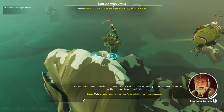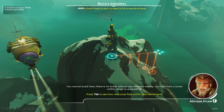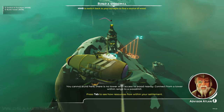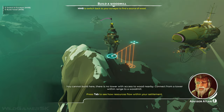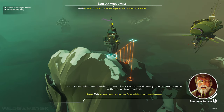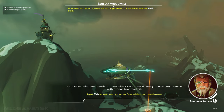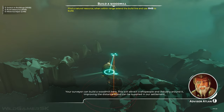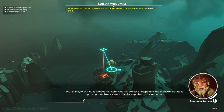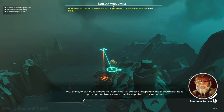You cannot build here — there is no tower with access to wood nearby. Connect from a tower within range to a wood mill. Your surveyor can build a wood mill here. Build it and attract craftspeople and industry around it, improving the distance wood can be supplied in our settlement.